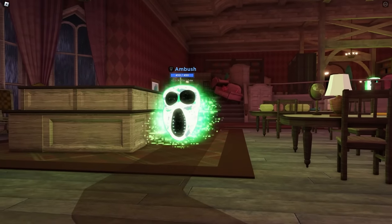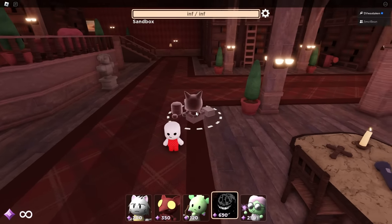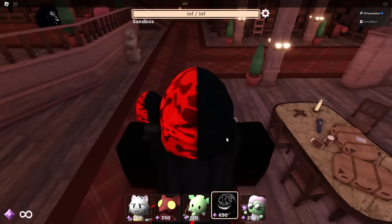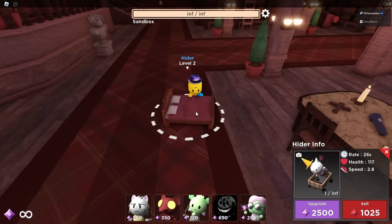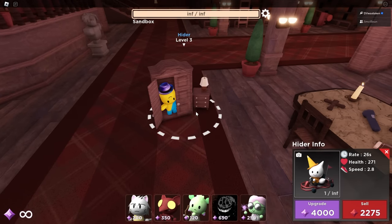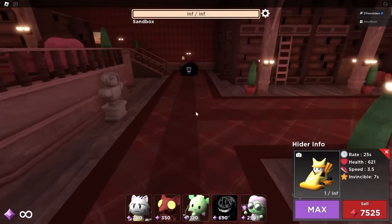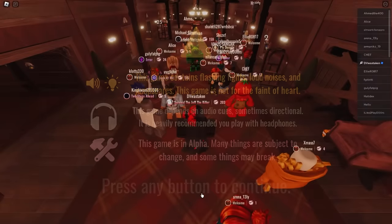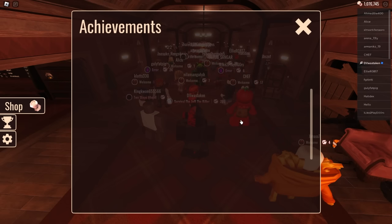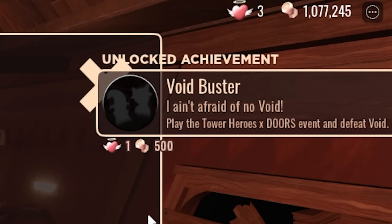Check out my Ambush here just cruising. Now for the Jeff skin evolutions: level one he's a little dude and it's randomized - random dudes each time you spawn. Level two is the bed with a splash. Level three he's in a closet, a hider. Level four he's looking inside the closet. Level five is the greenhouse. As part of this challenge you also get the hidden badge in Tower Heroes. In the Doors game you get an achievement called Void Buster - 'I Ain't Afraid of No Void' - which gives you 500 knobs and a free revive.